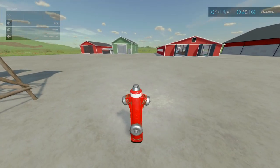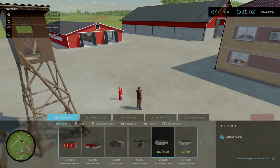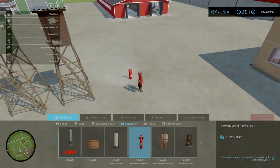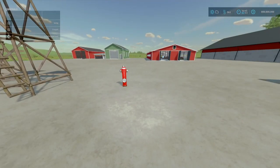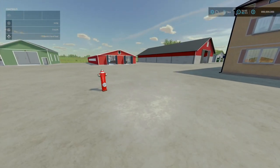Next, we've got the German Water Hydrant, also by Red Phoenix. 0.86 megabytes to download, one slot for console. Built after German specification, 1,250 to purchase. This can be found under Buildings and Containers. You can use this to supply water to your farm for greenhouses or animals. That is the German Water Hydrant by Red Phoenix.